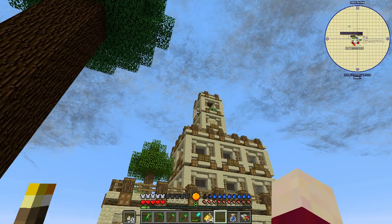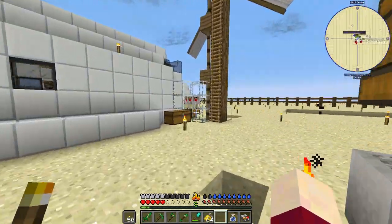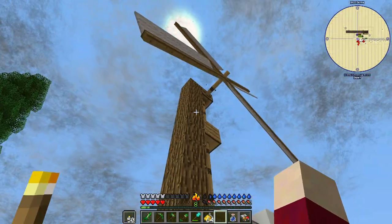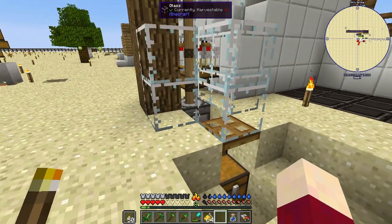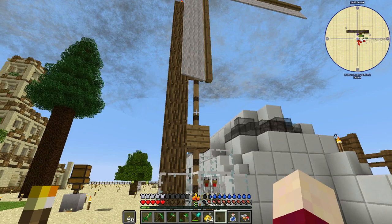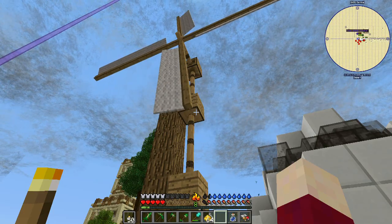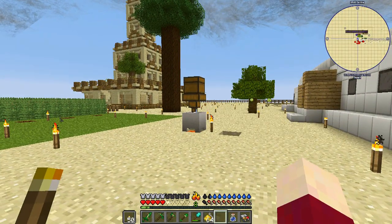We're also going to put one on the other side. One thing I've found about Better With Mods is that if you put too much power demand on a power source, it will break something — for example, if we put two mills next to a hand crank, it will break the hand crank. Interestingly, Better With Mods power does not have a magnitude — it's either on or off. Gearboxes only have one input spot, so you can never combine power sources like windmills or water wheels together.